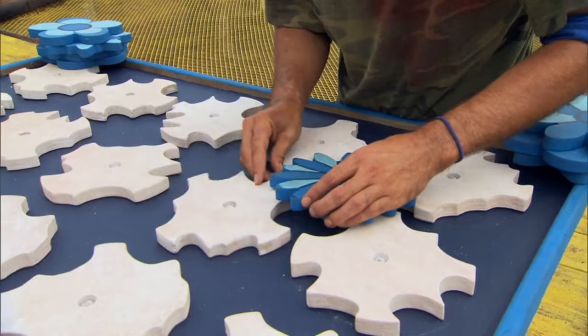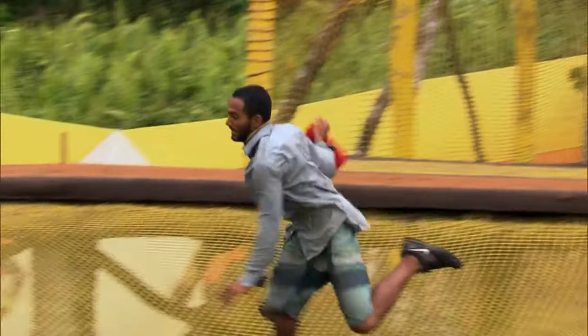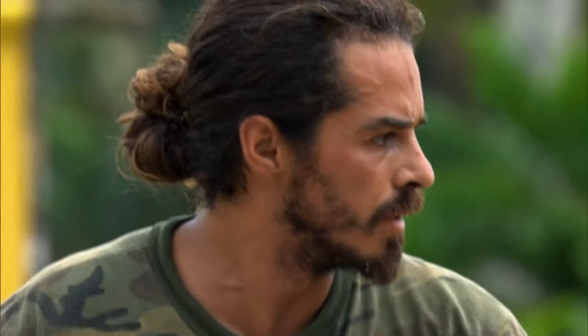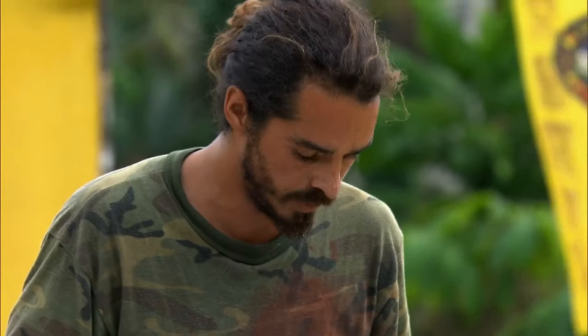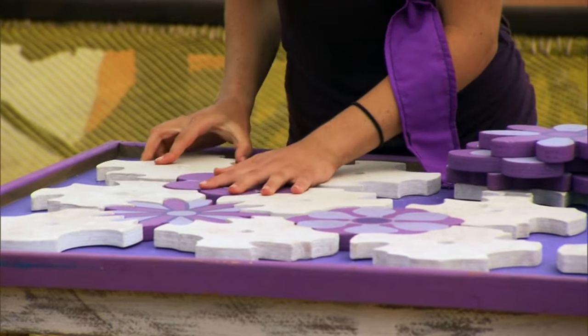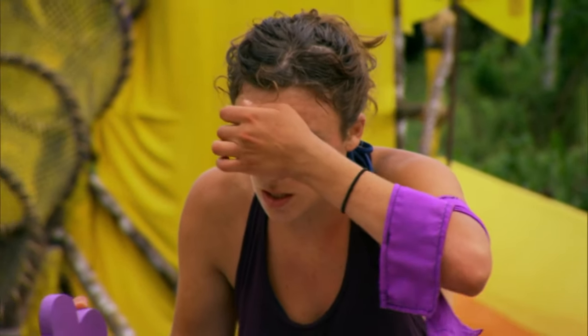The next puzzle is the final puzzle from Survivor South Pacific. To my best knowledge, this is the only time they've ever used a puzzle like this. It's the final part of the Out on a Limb challenge where you had to correctly place 8 different shapes in a rotating puzzle board. I like puzzles like this because unlike the table maze challenge, there was only one solution and it had to be perfect. It's a decently unique puzzle because Survivor hasn't brought it back, and I think they should.